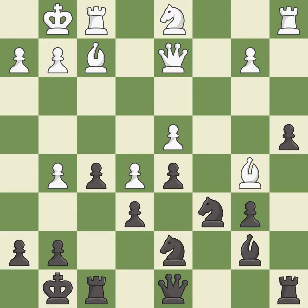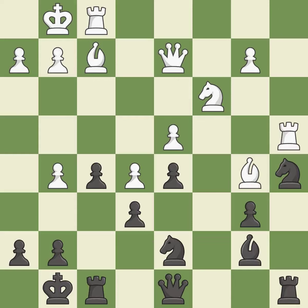This move puts the knight on a safer square — it is best. The rooks can see each other now, allowing them to provide mutual defense — it is good. This threatens to fork pieces — it is excellent. The game is still close to equal, but white lost their advantage — it is an inaccuracy. The game was close to equal, but now white has the advantage — it is an inaccuracy.